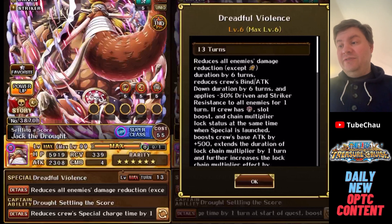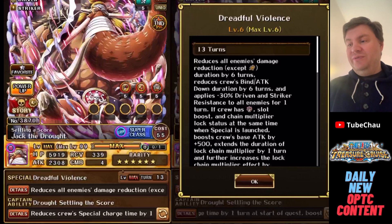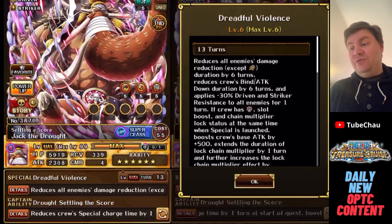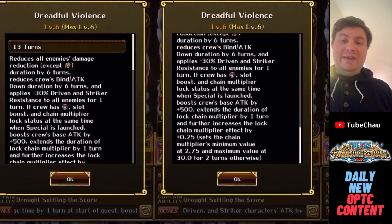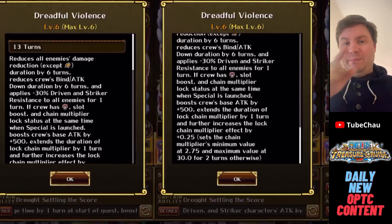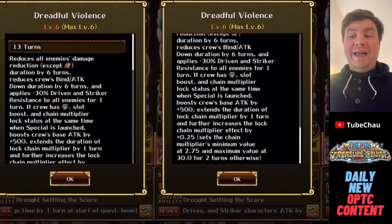As for his Special, he reduces Damage Reduction by 6 turns, he reduces Bind Attack Down Duration by 6 turns — so that's already some pretty amazing utility. He applies 30% Driven and Striker Resistance to all enemies for one turn. If the crew has Attack Boost, Slot Boost, and Chain Multiplier Lock status at the same time — basically a Chain Lock — you get a plus 500 base attack boost and extend the duration of the Chain Lock. The real Special you get from Jack is in the parentheses, which is a 2.75x Chain Boundary for two turns, going up to 30 max, which is pretty good.